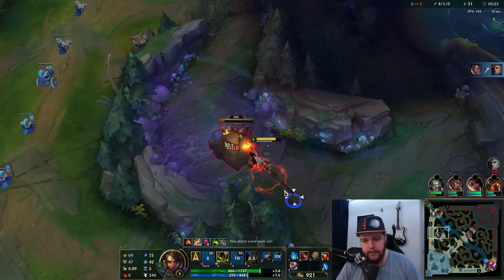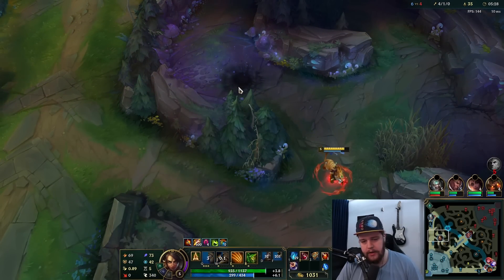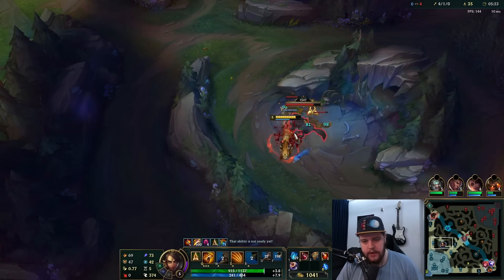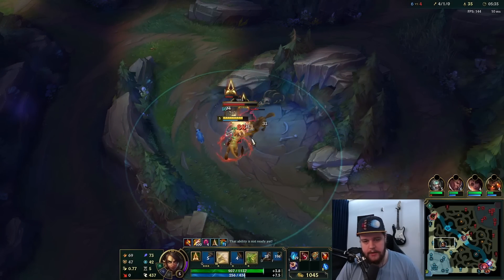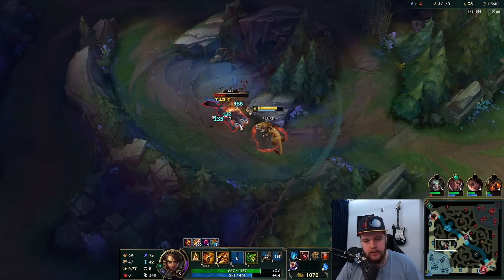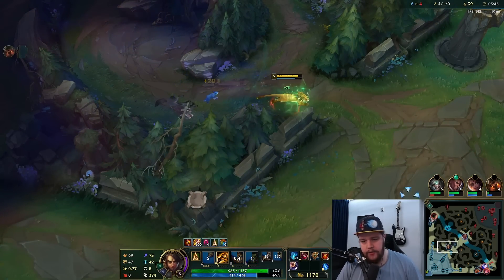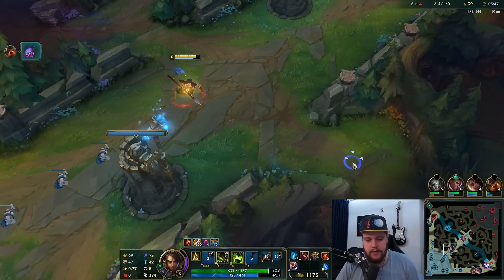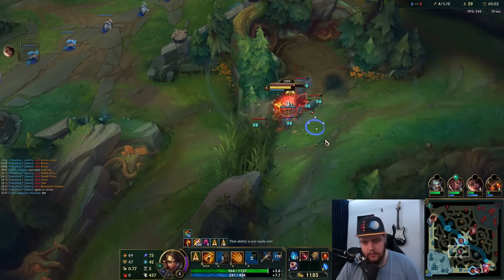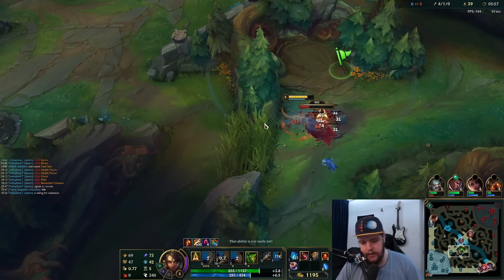After all of this we basically just get our clear again. Keep healing yourself for this clear as well. You can also do this where you Q and then, as soon as the Q is about to hit, you W to get the W partial cooldown reset, and you can execute the camp by jumping backwards — that's another mechanic to get used to, though it's a little trickier. If you land your spear it refreshes your cooldown instantly, so that's something to think about. Same thing — throw the spear and the trap and then walk it into the trap basically.